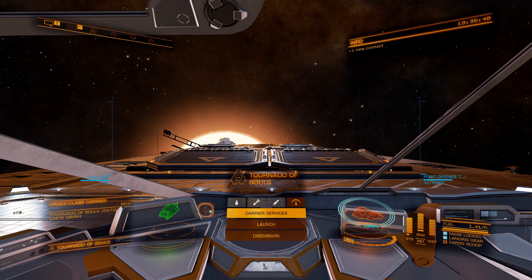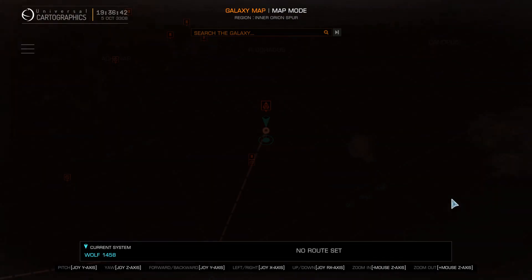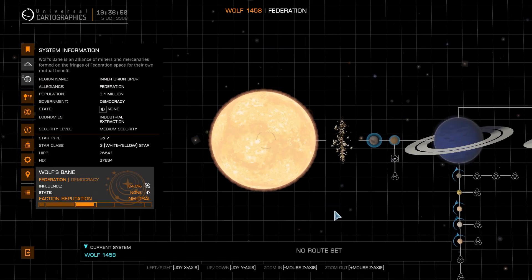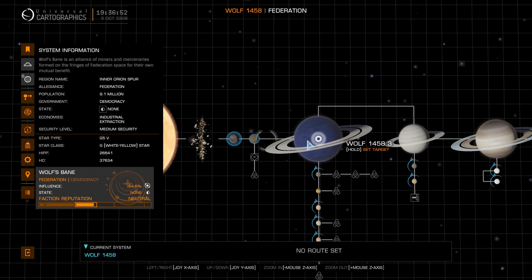Here's the galaxy map — I'm in Wolf 1548. On the system map, it's this first ringed planet. There's a Haz RES right on the edge. Be careful because planet five has a Haz RES as well, but don't go there — there's no platinum. Come here, right on the edge, you see the Haz RES — go in there and that's where you do it.